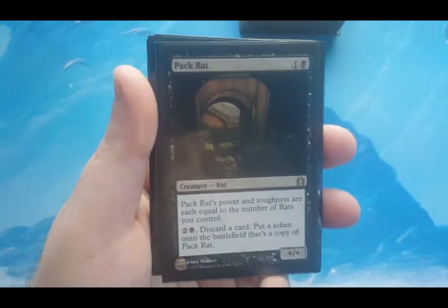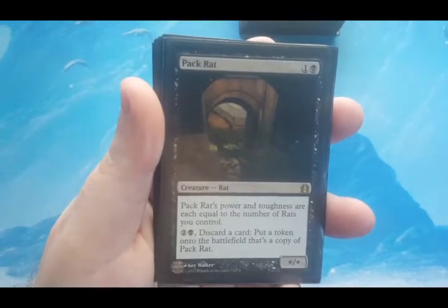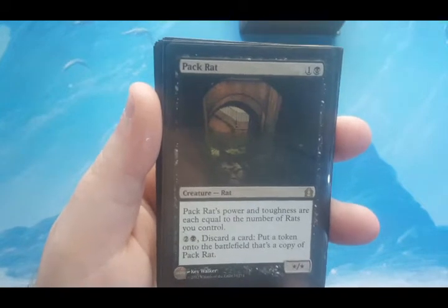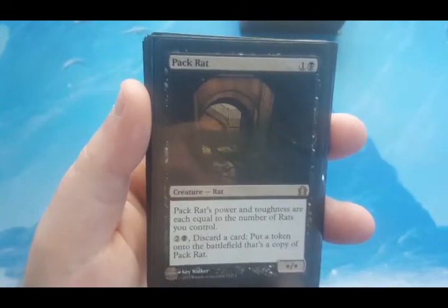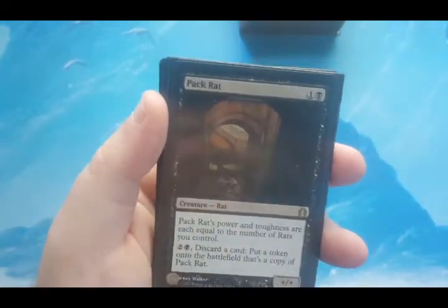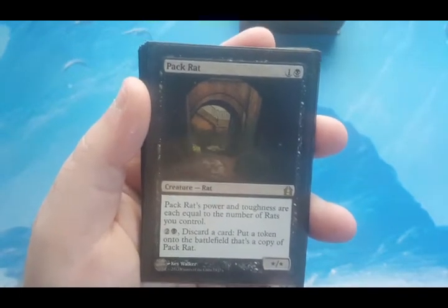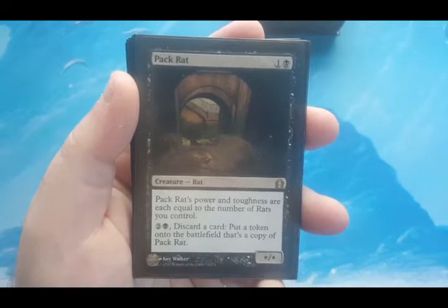Pack Rat costs two and its power and toughness are each equal to the number of rats you control. Morrow Gnar has the ability to really flood the board with lots of rats, so Pack Rat becomes way bigger. The harder you can hit, the better — and this is an aggro deck. His second ability is for three mana and discard a card to put a token copy of Pack Rat onto the battlefield. He can make copies of himself that can be huge. You draw a basic land in the middle of the game with 20 rats out and he's a 20/20 — discard that land, now you have two 20/20s, and it just keeps going.